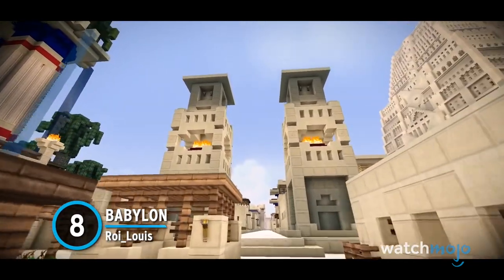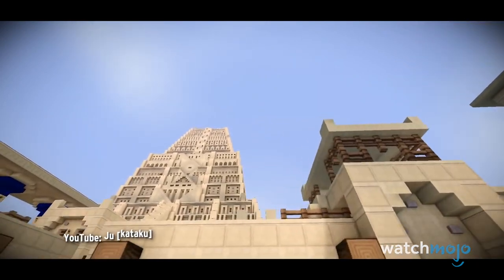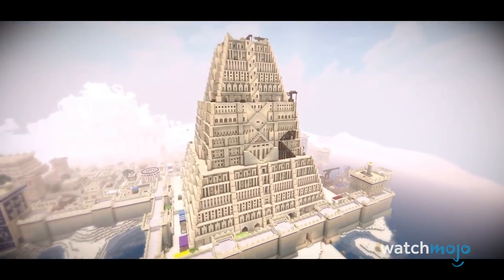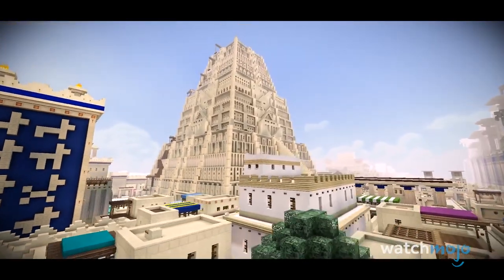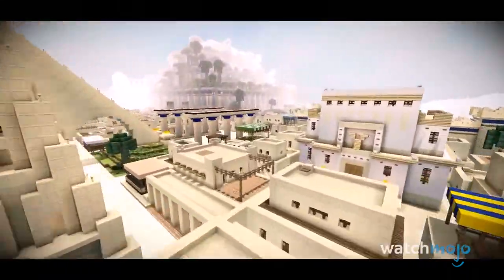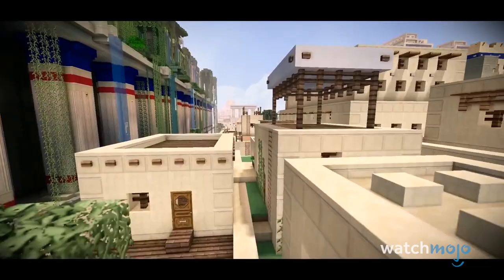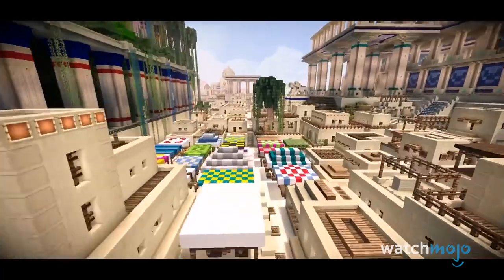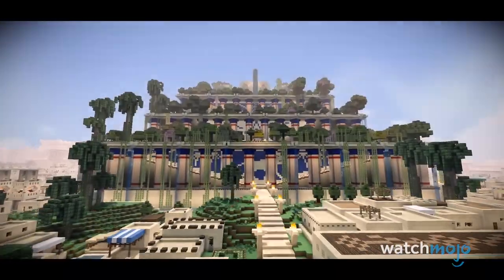Number 8, Babylon, Roy Lewis. We're going far back for this one, back to ancient times when the city of Babylon was alive and thriving. This version of the historic city isn't exactly alive, but as you're wandering around, it certainly feels like a civilization once inhabited it. From simple huts and shacks to grander structures like temples and palaces, this genuinely looks like it could have been the real deal, minus the voxel aesthetic, of course. Considering no one knows what the city really looked like, this is probably the best idea we've had. Props to Roy Lewis.